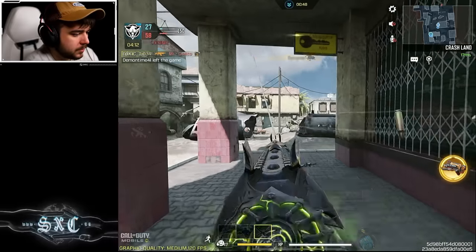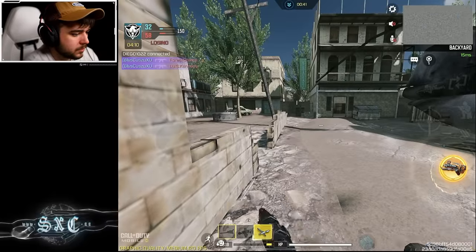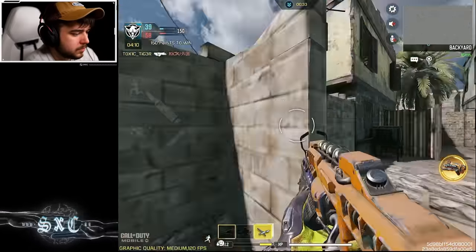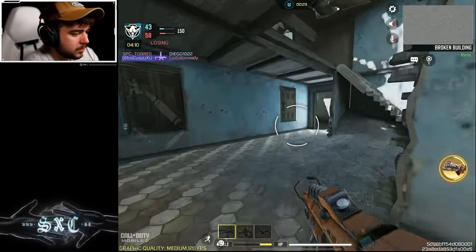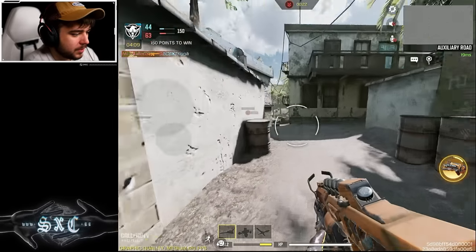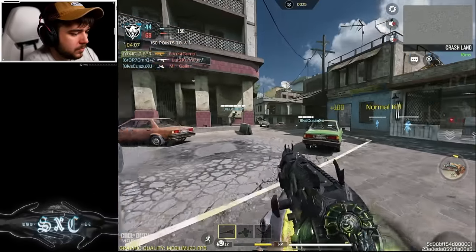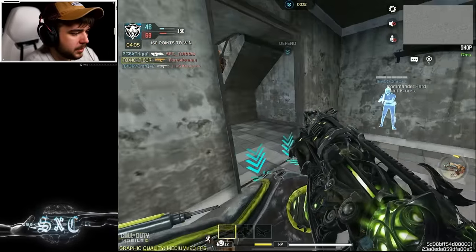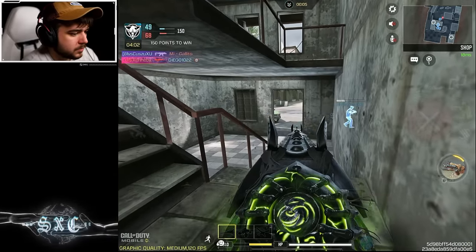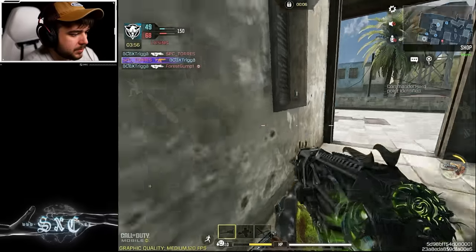Okay, just gonna keep holding it down. I turned on the UAV but we literally have a radar jammer blocking my UAV. He's up there — nice. I was gonna help him out, but the CR-56 looks pretty clean with the sights. I just don't like the back part.